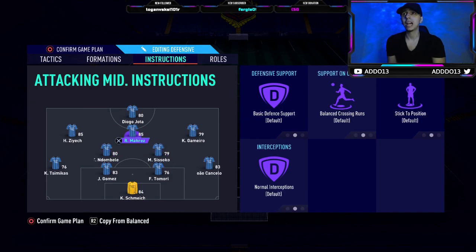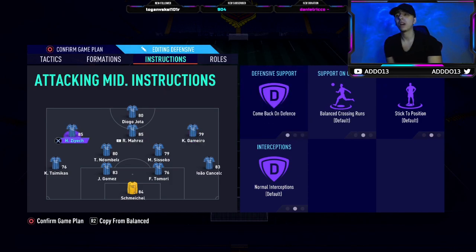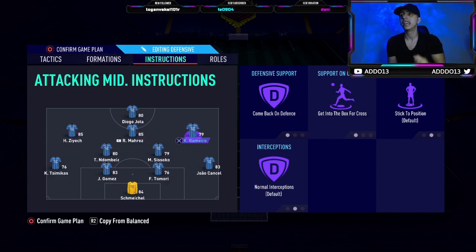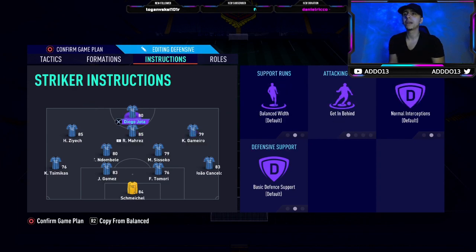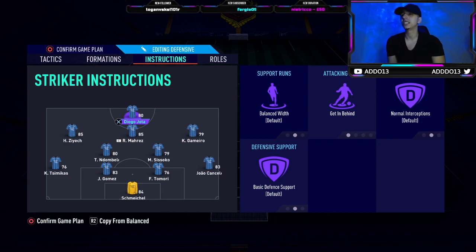The main central CAM is on balanced and basic for everything. If you want to be a bit more offensive, get in box or cut behind are great options, but stay forward is a bit too attacking for now. The LAM and RAM are set to come back on defense for more solidity — a lot of people are struggling to defend on FIFA 21, and I'll be releasing a defending tutorial within the next couple of days. These work rate and instruction settings are also dependent on your players' work rates. The striker is on get behind or mixed attack, but you can trigger runs manually anyway.